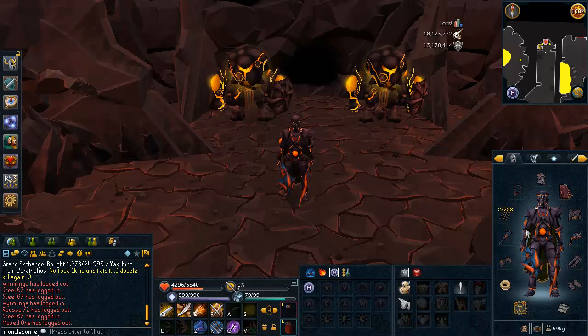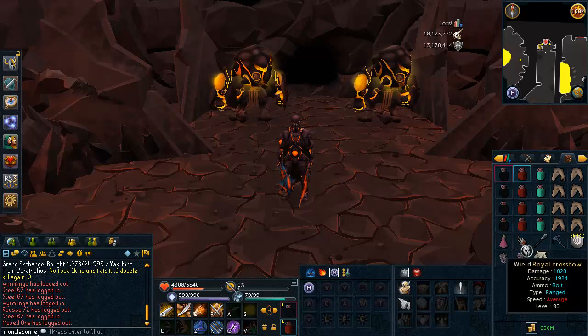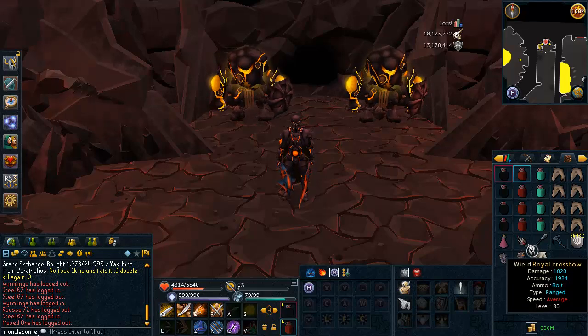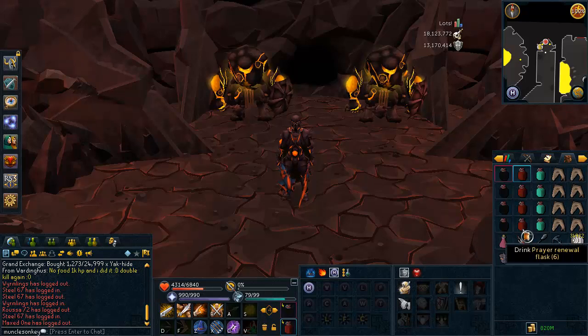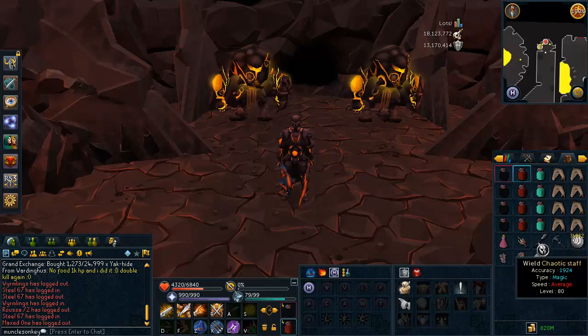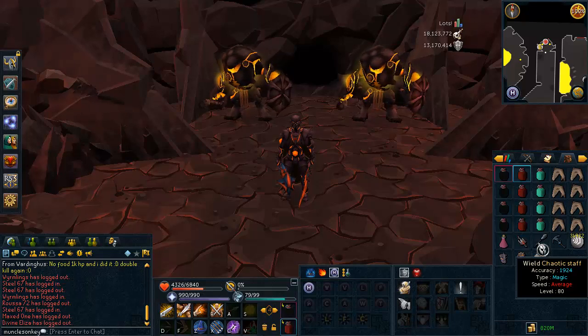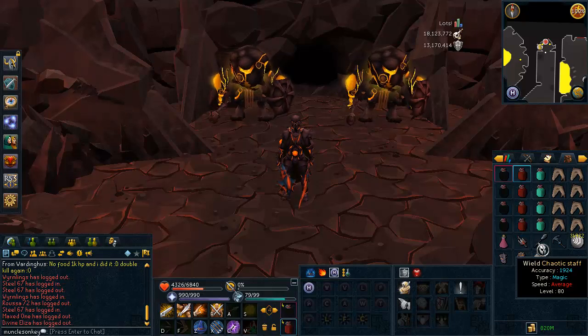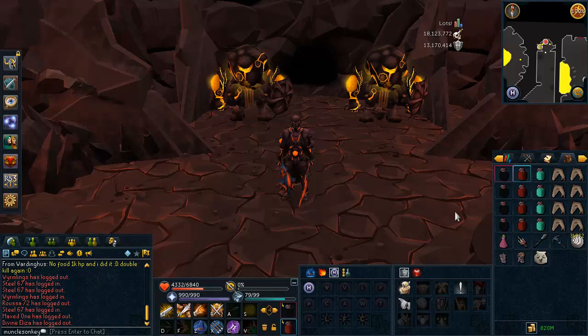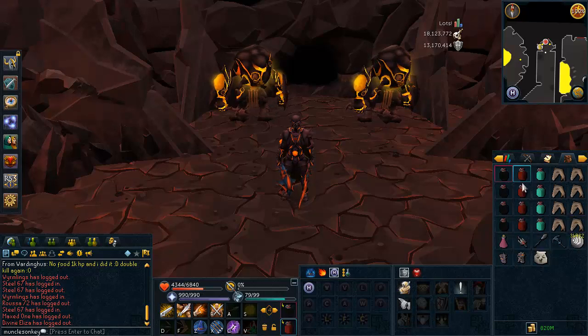Don't forget bolts and an amulet of fury — I'd recommend the amulet of fury because it's the best tribrid amulet and you do tribrid here. You want a ranged and a magic switch. I have a royal crossbow; if you want to bring chaotic crossbows I have those too, I just brought the royal for inventory space. You pretty much three or four hit all the monsters in the Fight Kiln anyway, so it doesn't matter much. I have a chaotic staff — I use mage against all the Jads, but you can use range or melee against the Jads; they don't have much HP and are very easy to kill. I have four overload flasks and four renewal flasks.